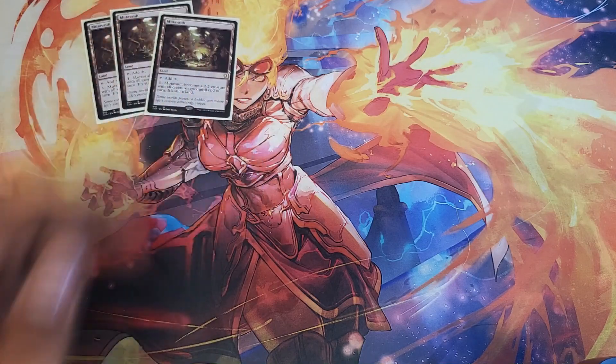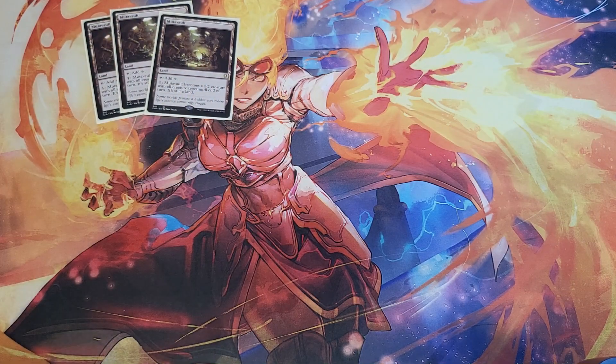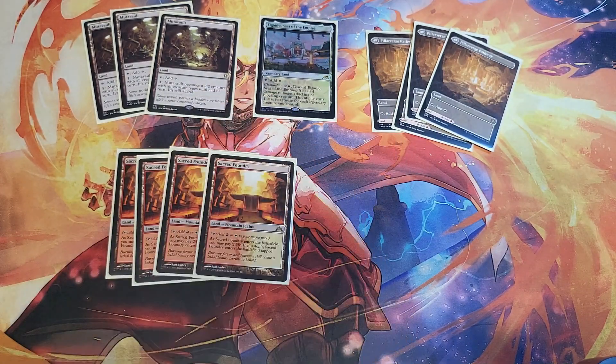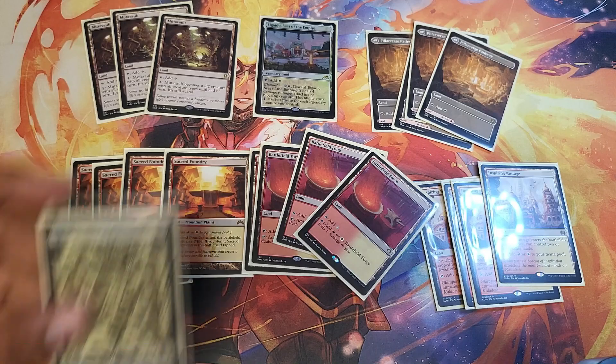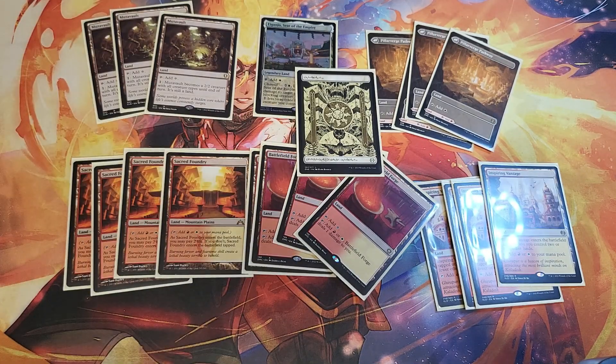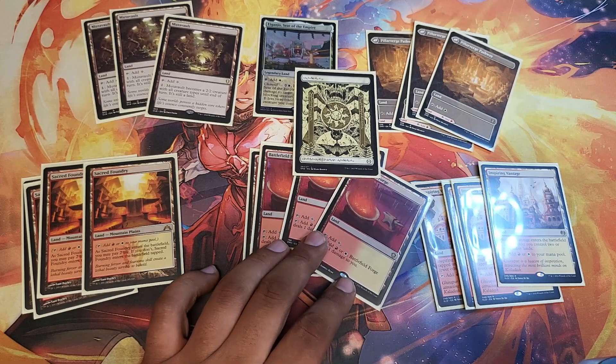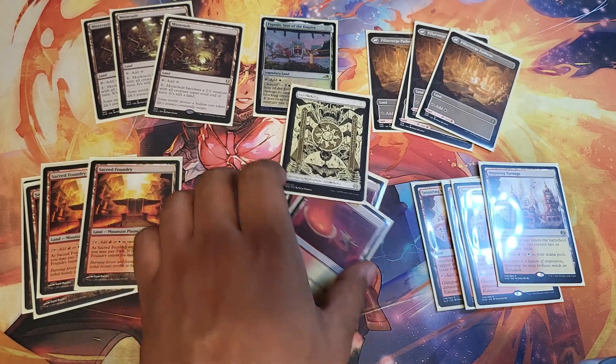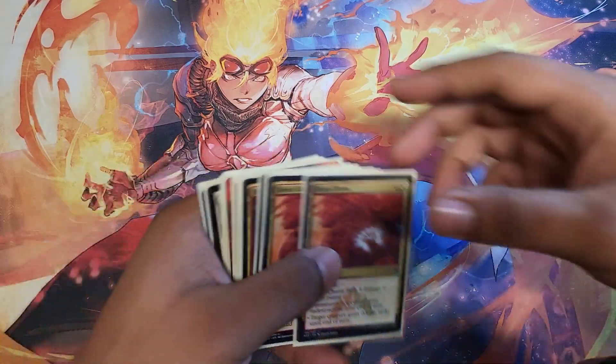As for the mana base, it was super easy to set up — barely an inconvenience. The only difficult thing was getting three Mutavaults. Three feels right — four messes up your colors too much, but three seems to be the right number. Being able to suit up the hammer and swing through, then drop a Kemba on the next turn because the hammer's no longer equipped, is fantastic. Otherwise it's a completely normal mana base: Pillar of the Paruns pathway, one Eiganjo, four Sacred Foundry, four Inspiring Vantage, four Battlefield Forge, and one Plains. I might consider cutting a Battlefield Forge for a Mountain since people run a lot of Field of Ruins.